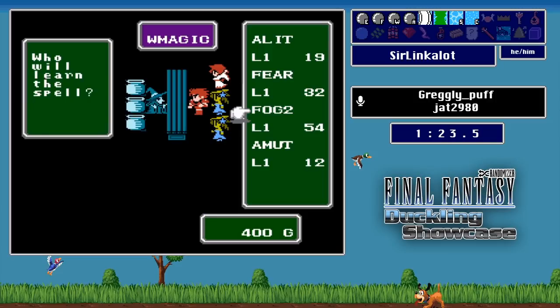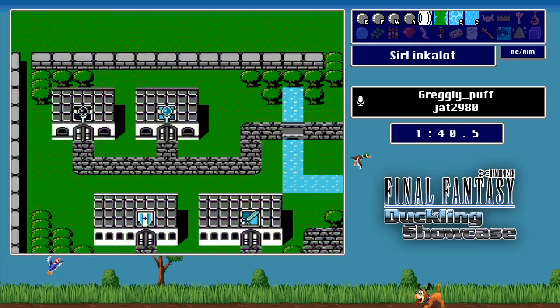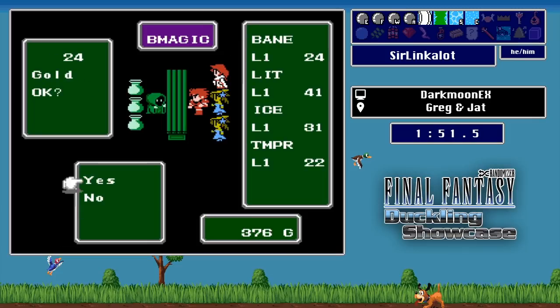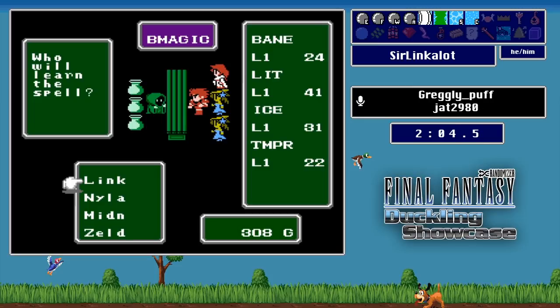In the spell shops, the White Mage can learn most things here. Fog 2 might be useful if you can't find Invis 2 and need to stack up evasion. Bane is interesting — it's an instant-kill poison spell but doesn't have great accuracy. Temper is the ultimate in-game spell but won't really do anything in the early game. This is not a great magic selection overall, so they're definitely going to have to rely on some melee swinging unless better magic shows up.